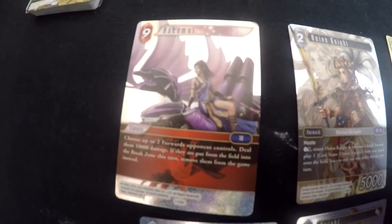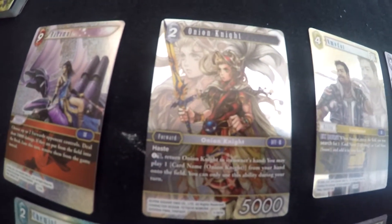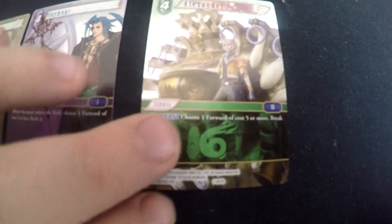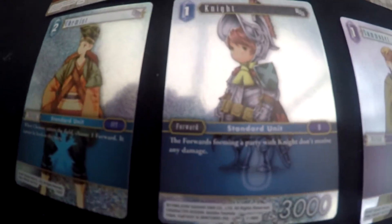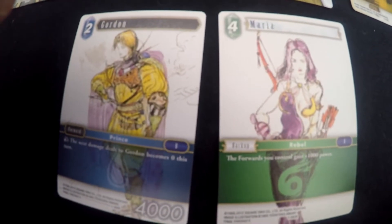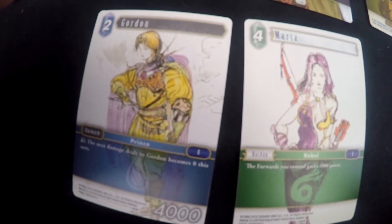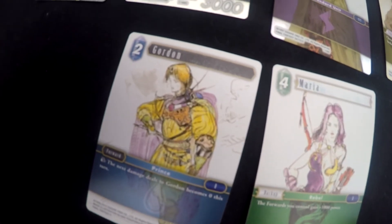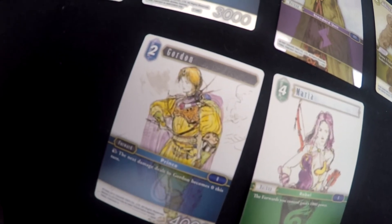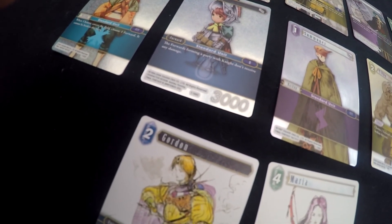This is what I've got spare in foils: a foil Bahamut, foil Onion Knight, foil Amodar, foil Seymour, foil Alexander, foil Titan, foil Summoner, foil Knight, foil Chemist. And these are just regular heroes - Gordon and Maria, which everyone's probably already got. As for the foil Sephiroth, I'm pretty certain I've got that coming in, so I may be willing to trade that too, but it'd have to be for a good trade. Alright, I'll leave you with it and see you on the forums. Cheers.